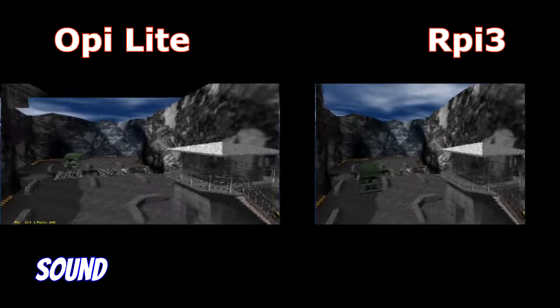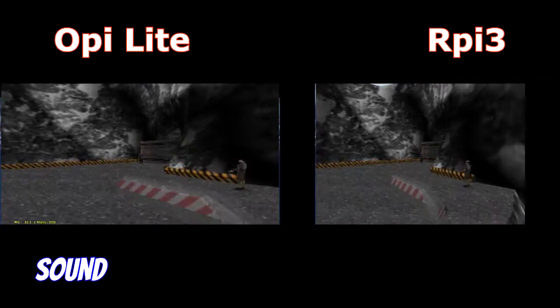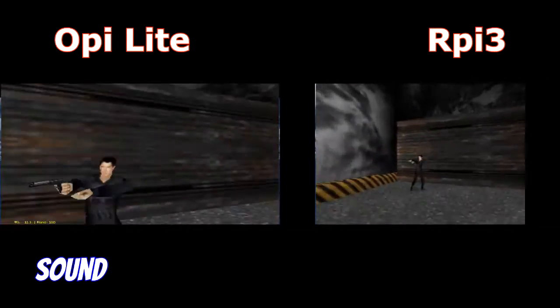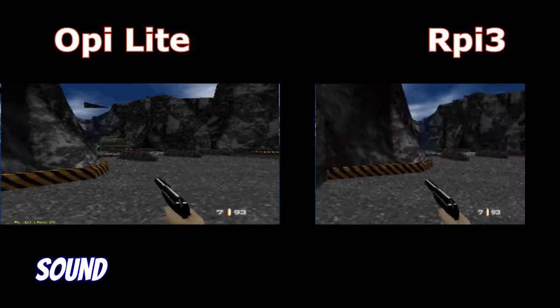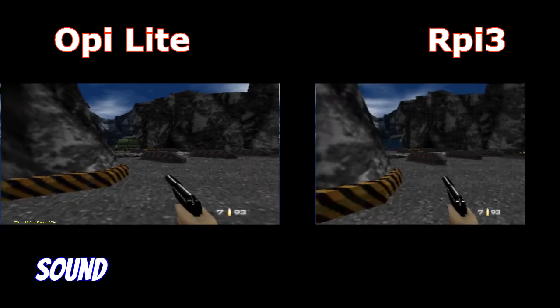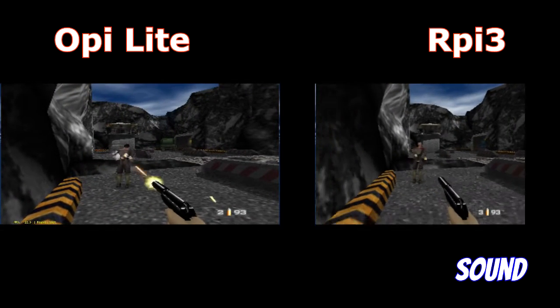Let's begin with Nintendo 64 with 007. We see some graphical problems on the Opi Lite, just like on the Opi 1. Just look at the skies and we will see graphical glitches. The sound is buggy on both.